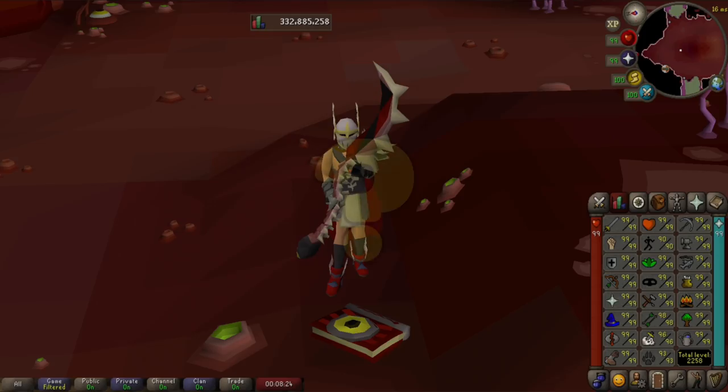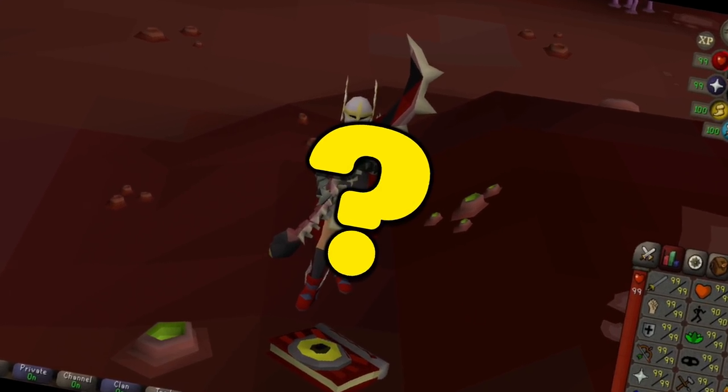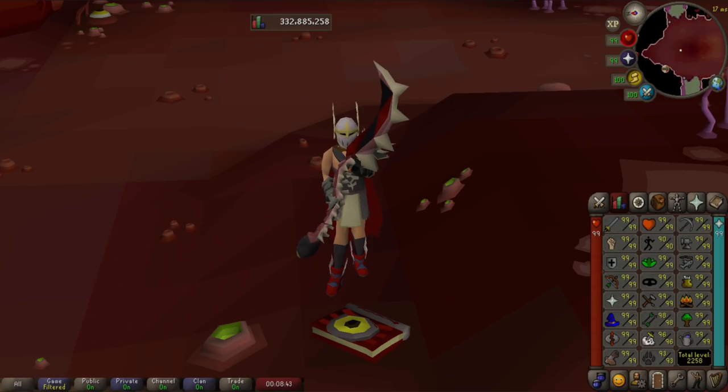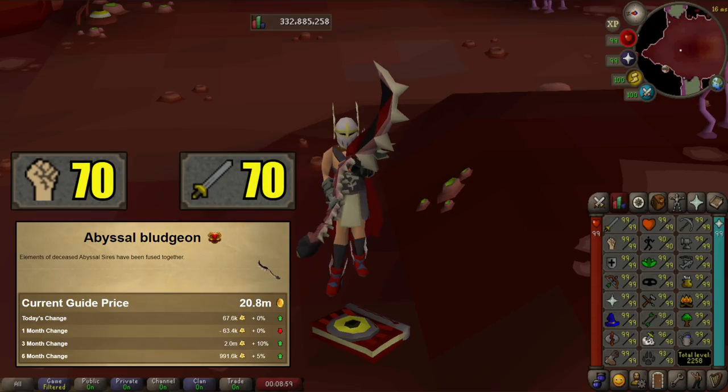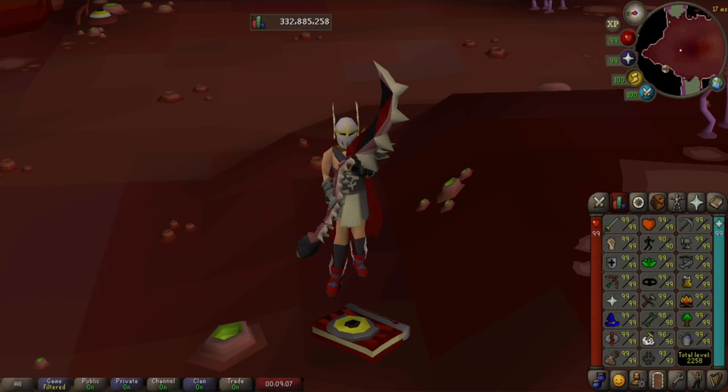So just what is the Abyssal Bludgeon? I can tell you what it used to be, which was the best-in-slot crush weapon. Right now it costs around 20 mil — it's definitely down compared to where it used to be — and it doesn't require that high of stats to actually use it. This leads into a lot of questions: what replaced it, what are your other options, is this thing still worth buying? That's exactly what we're going to answer here today.